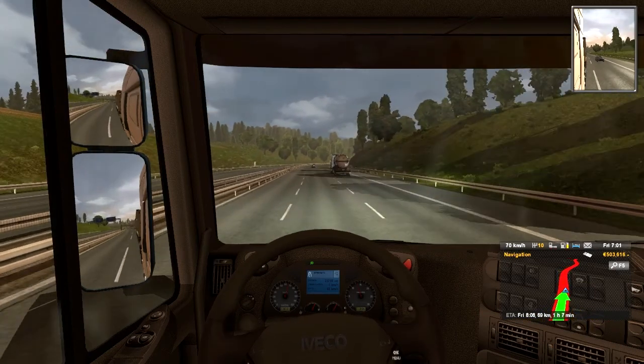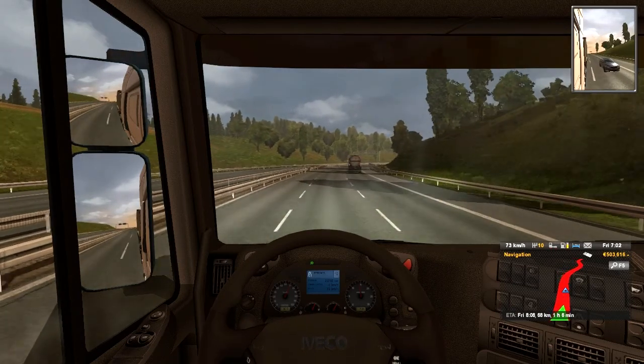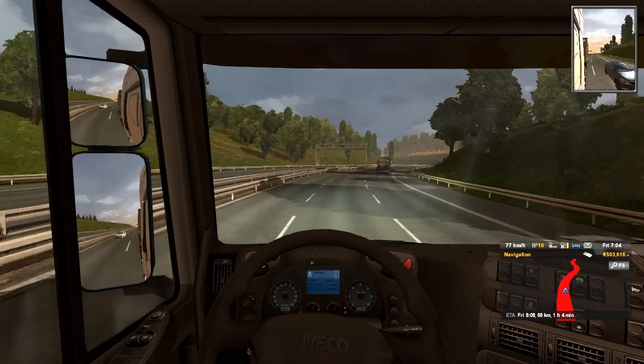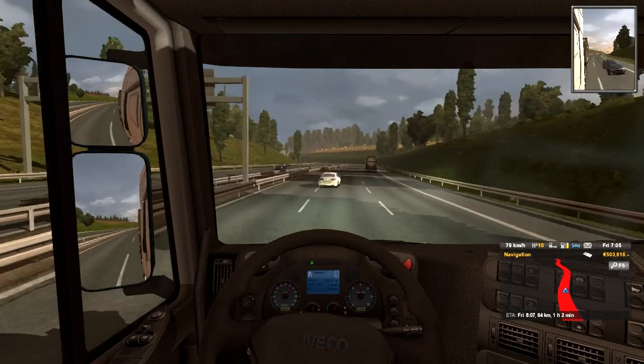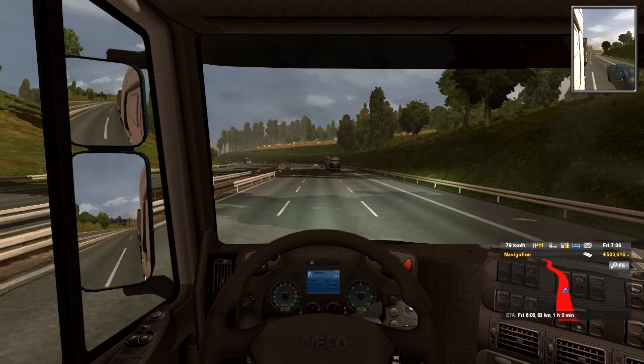I want to move to the slow lane on the right, but there's a car in my rear-view mirror in the right-hand lane. Cruise control on - I'm doing 80, I'm good.